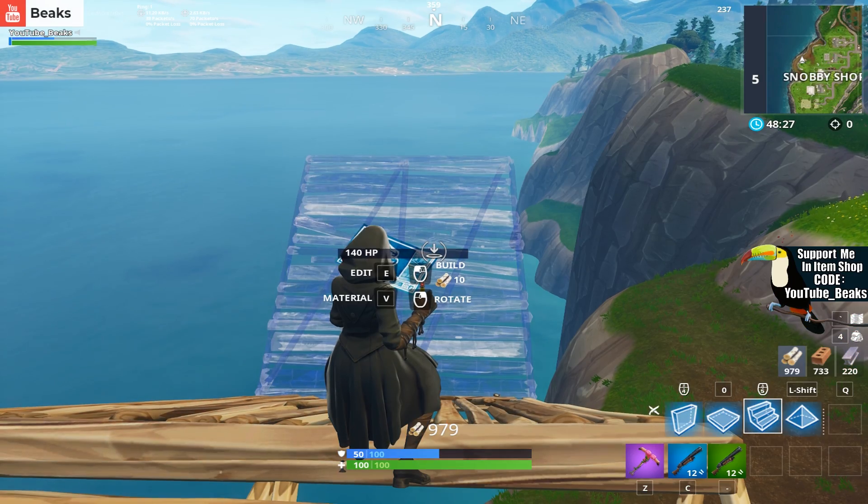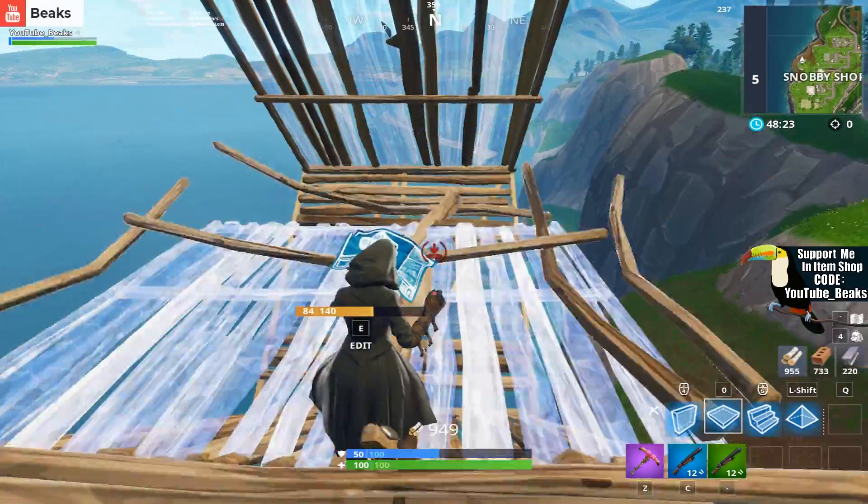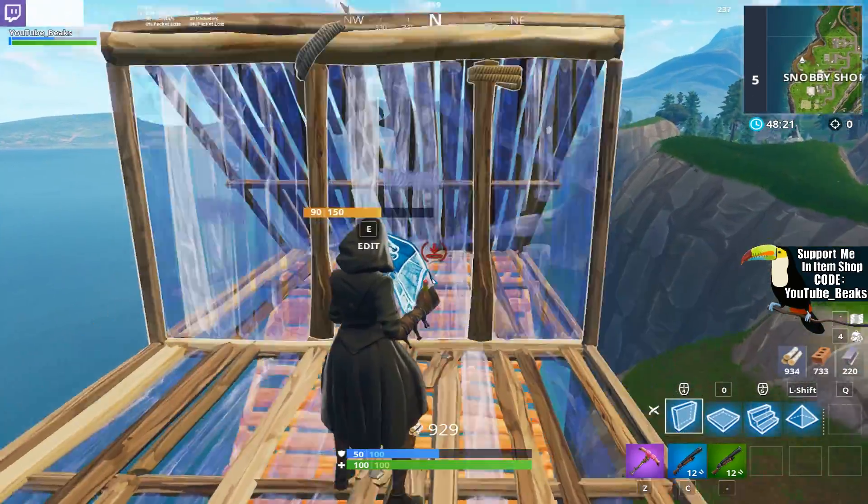There's one more variation you can add. You can do a ramp, a pyramid, two floors outwards, a wall, and a ramp.